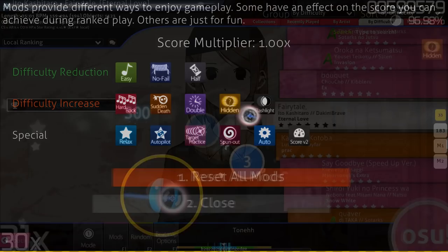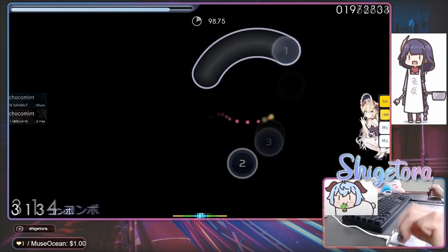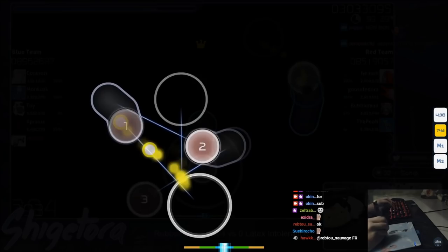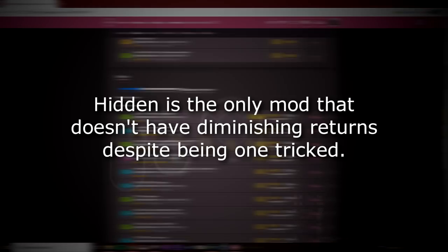Starting off with Hidden, the simplest one of them all. Hidden removes the approach circles and makes them fade out for a 1.06 times score advantage. It doesn't affect any of the difficulty values of the map. I like to think of it as a somewhat preferential mod since there are players who like to play the game mainly in Hidden — they are called Hidden One Tricks. There are top players like Cookiezi and Okinamo who prefer to play this way, though they can definitely play without it in a tournament setting. Being a Hidden One Trick is completely fine, even if you're not a top player.